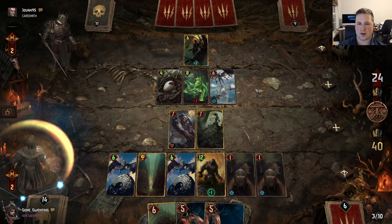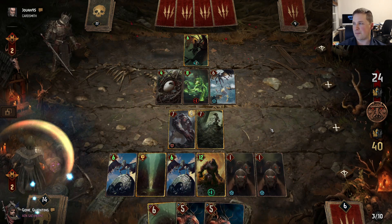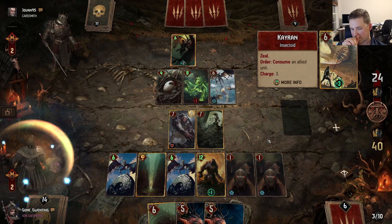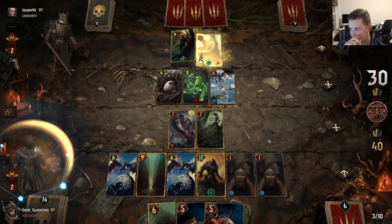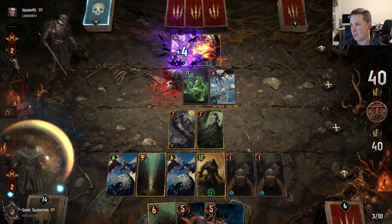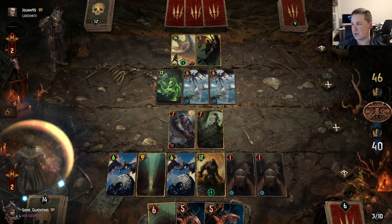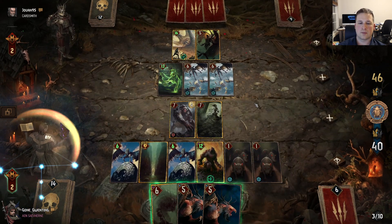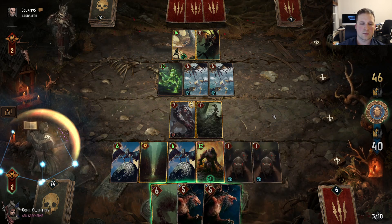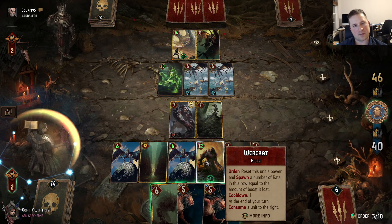Lose a little bit of value every time Were-Rat boosts these or removes these guys. And we'll want to count it out with Morvud — so right now he loses 7 points. Let's see. I think if we're ever going to do it now, it's probably the best time to do it.